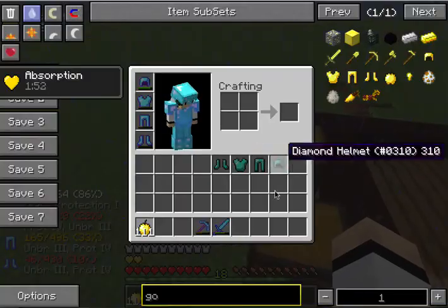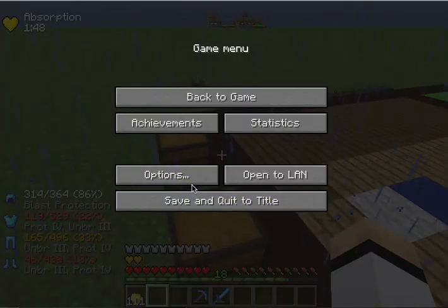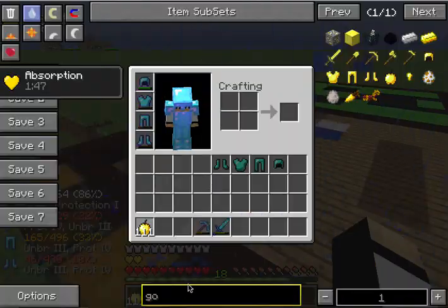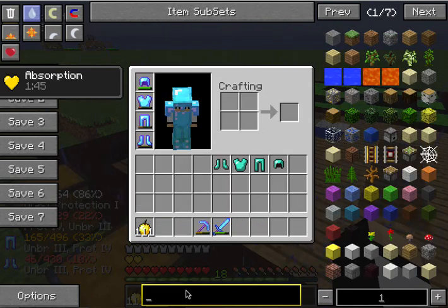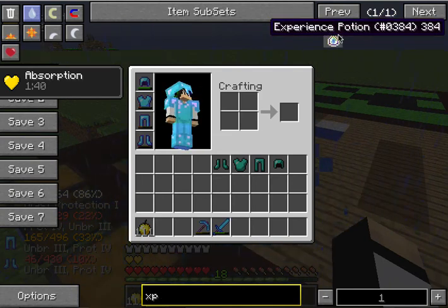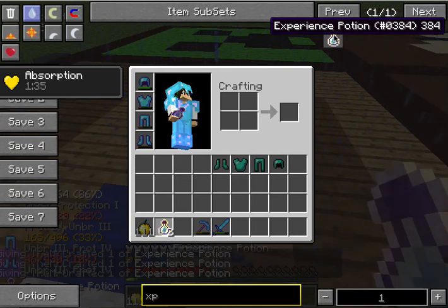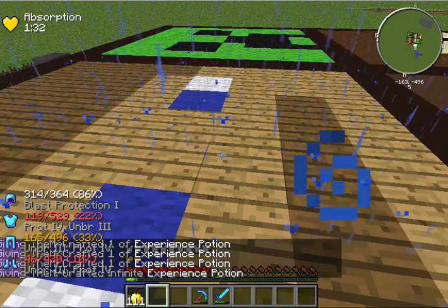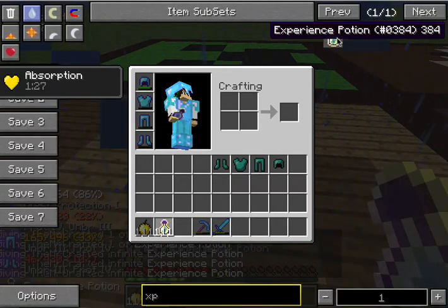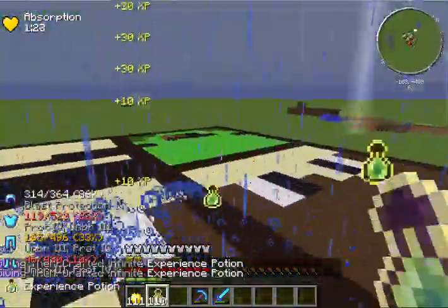You can also eat food faster. It shows here in the options — here's the Better PVP settings. You can go to XP drops, so like throwing it down and stuff, it shows how much XP you got. So yeah, it shows how much XP you're getting.